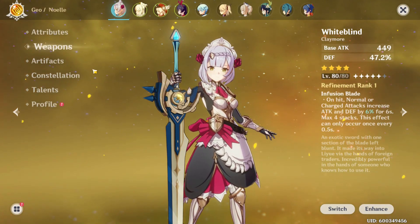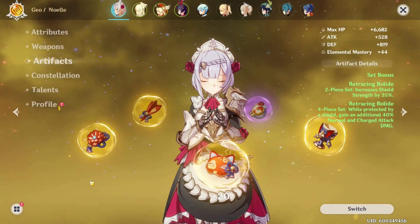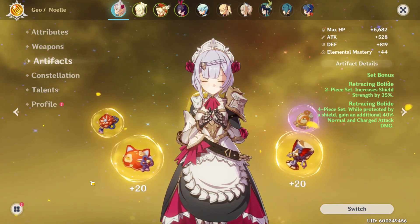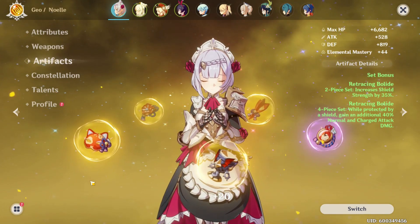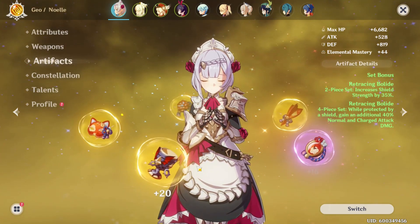Let's check out the artifacts. I'm rocking the full four-piece Retracing Bolide set. It's a great set so that way she can survive and also put out some serious damage. That's where you can have a nice balance between defense and attack.